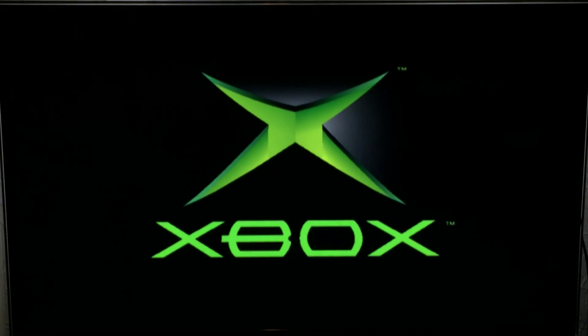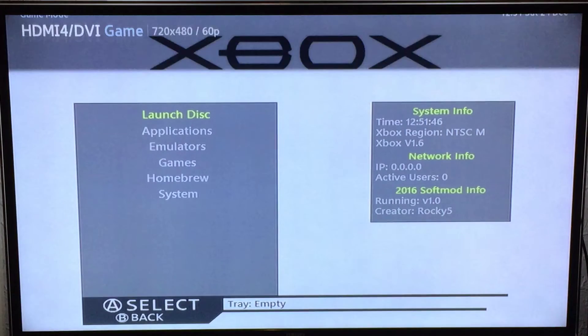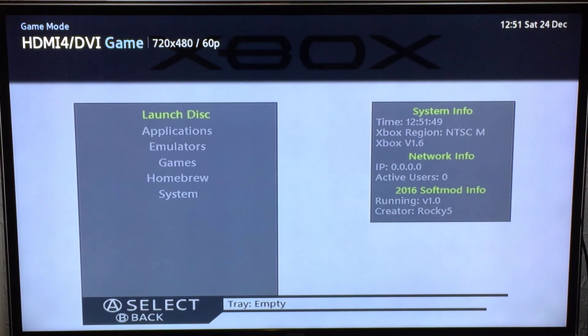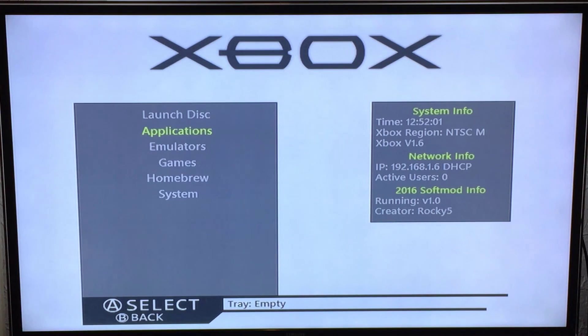It will now load into the UnleashX dashboard with my softmod skin — and that's it done. You'll now have a new application under your Applications menu called NK Patcher Settings. I'll go into that in another video, but NK Patcher Settings is used to change settings of NK Patcher. NK Patcher is the second stage of the softmod — it gives you all the fancy features like loading dashboards, virtual drives, and the protection and good features of a softmod.